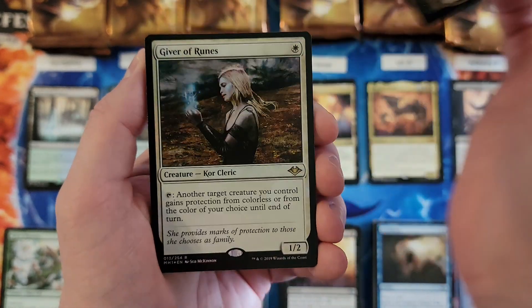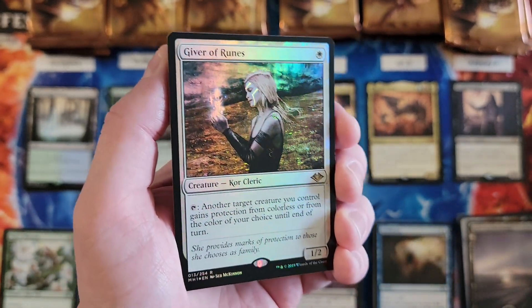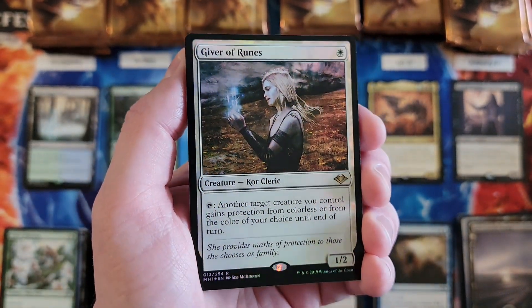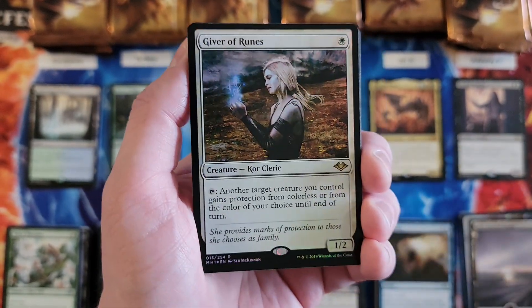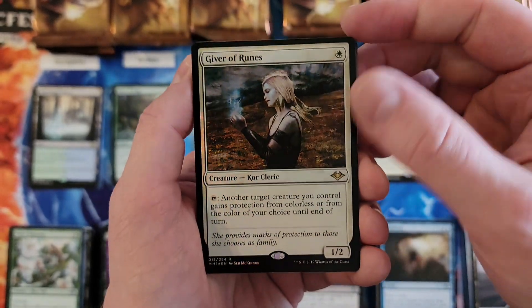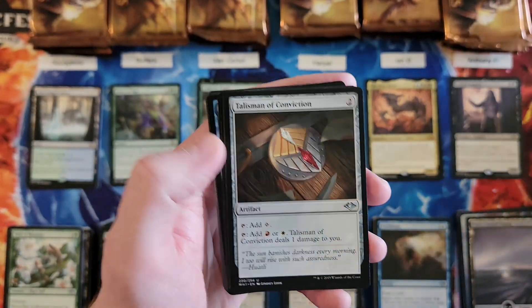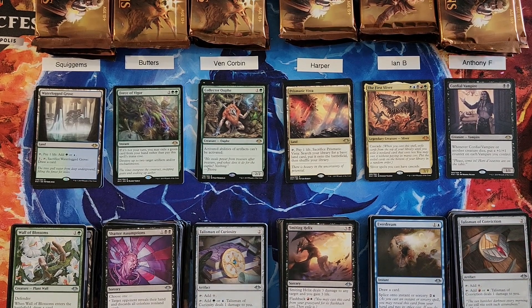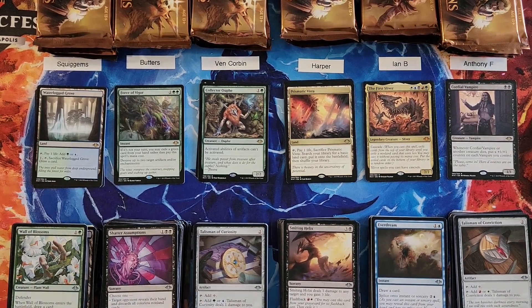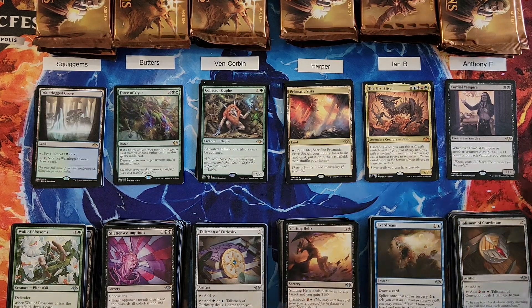All right, Anthony. A foil Giver of Runes — wow! One of the cards that has been slowly just keeps increasing over time. I don't even know what the foil's at now — I would be shocked if it was less than 20 bucks. That is a fantastic hit, that's a one. And then a Silent Clearing behind it. Great pack. And a Talisman of Conviction — fantastic. That's a one. I'm going to sleeve up that foil really quick. I just don't want to scuff it, because that is a heck of a foil rare pull.